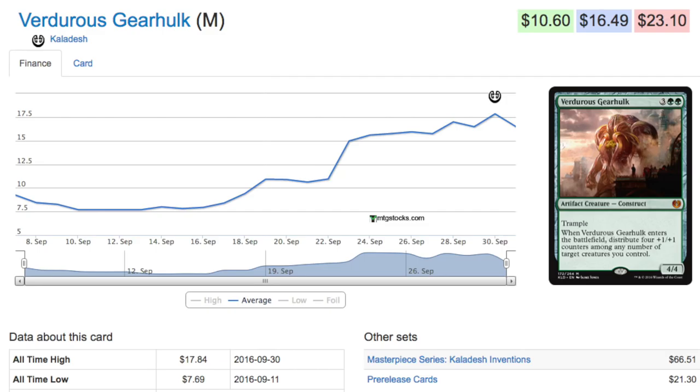The card that this reminded me a lot of was from Avacyn Restored — it was a wolf, a silver wolf or something like that. The creature that came along with it also got +4/+4, so it was effectively a 4/4 that boosted another creature. That card was played in standard, and this card is like a better version of that one — and they both cost five.